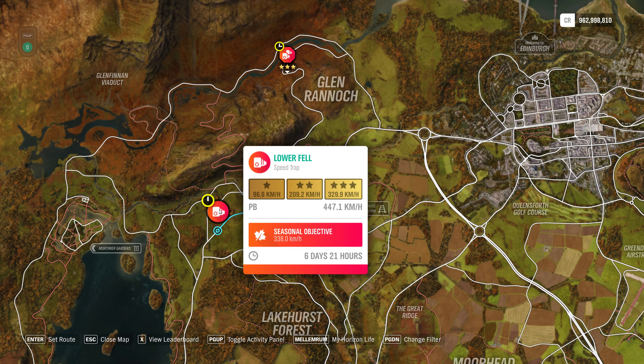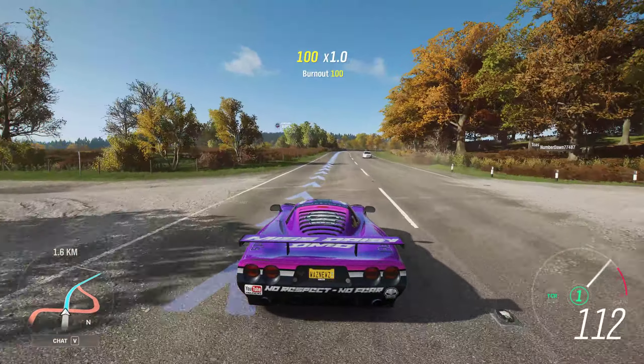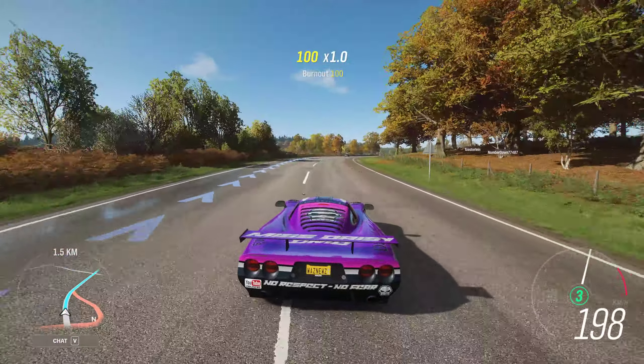Hey guys, and welcome to the Series 40 Autumn PR Stunt Lower Fell Speed Trap, where we have to hit 338 km an hour. So let's see if we can do that without too many NPC cars getting in the way.